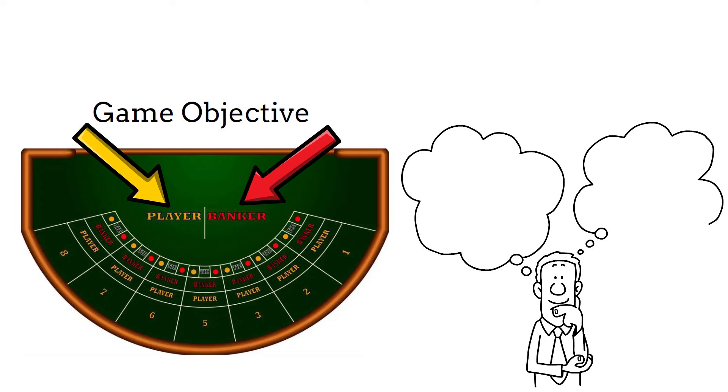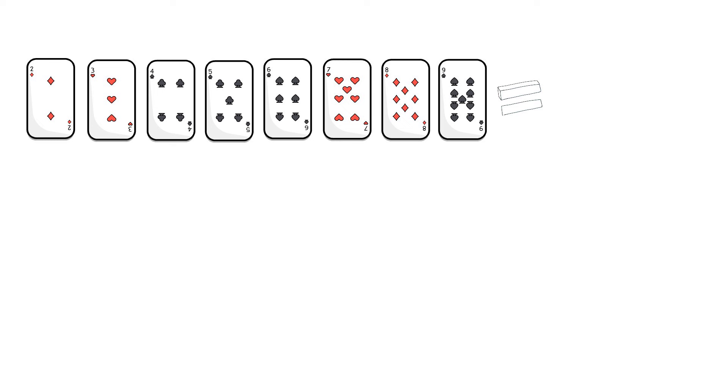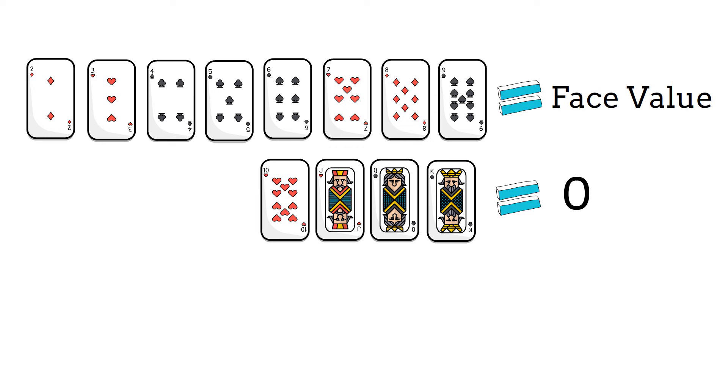The card values are slightly different from other popular card games like Blackjack. In Baccarat, the numbered cards two to nine retain their face value. However, tens and face cards are worth zero. An ace is valued at one.